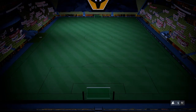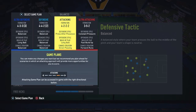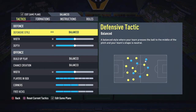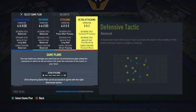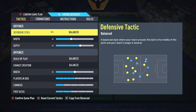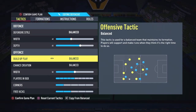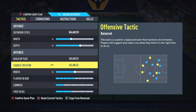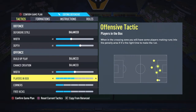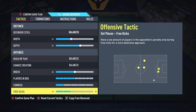Let me show you guys the custom tactics I've been using. We've got these four formations. The balanced one is what I go into the game with, then I switch to the 4-4-2 brackets two. I like this for me. Defensive style on balance, 40 width with 65 depth, balance for chance creation and build-up play, players in the box on five, corners on one because of the corner glitch, and free kicks on two.